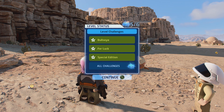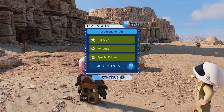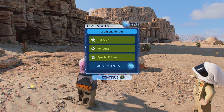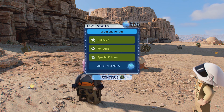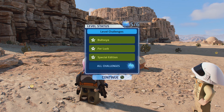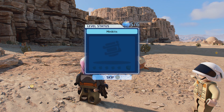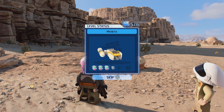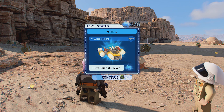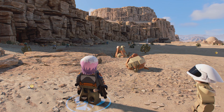I don't know why it's called Special Edition, or For Luck. Bullseye was for shooting the button instead of breaking the computer — well, I guess I still broke the computer, but instead of opening the door the other way. And For Luck was, I guess, just putting the bridge out. And then of course we got all five of our minikits, which gives us a really weird Y-Wing — I say weird, I think it's just because it's really short. Y-Wings are usually longer. And then obviously just the character — you don't unlock characters.